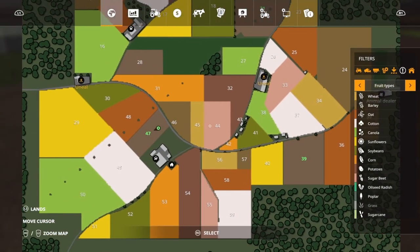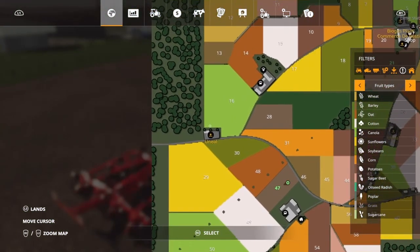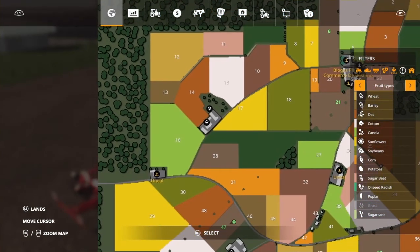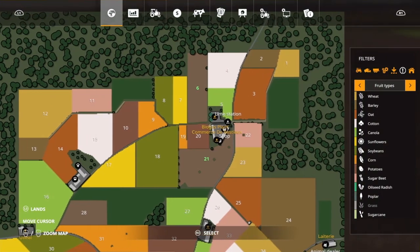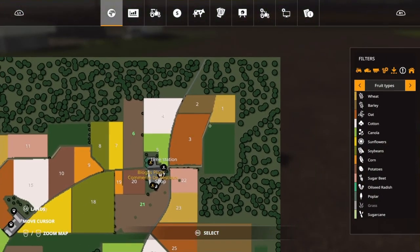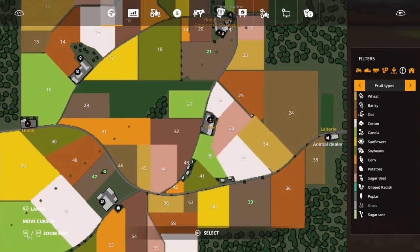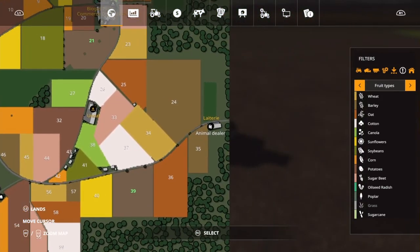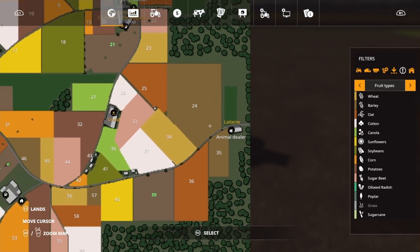We are now here, so I'm going to go up to one of the main sell points. Let's go by the other chicken and animal area. We're going to go up here, and then to this sell point — just drive around here to the dairy and animal dealer.